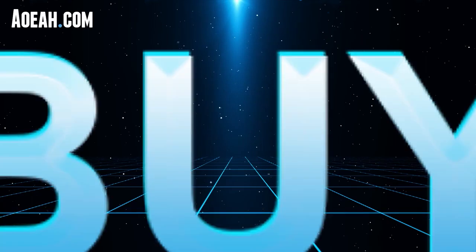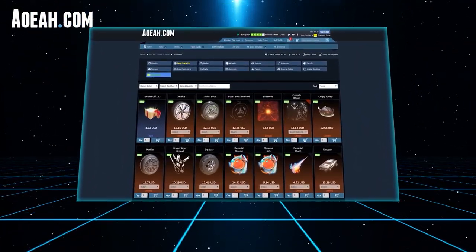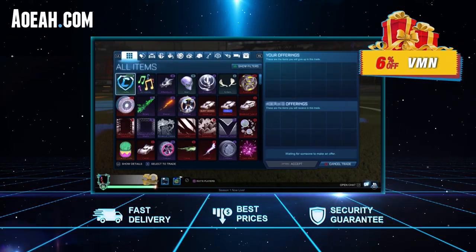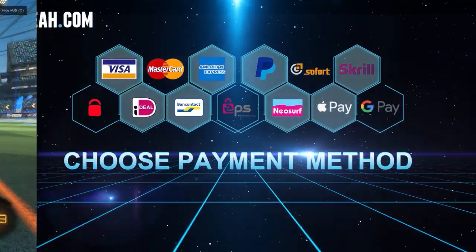Before that, sponsor time. AoEa allows you to buy and sell Rocket League items at great prices. Whichever platform you're on, you can find that last item to finish off your preset. Use code VMA at checkout for a discount. I'll leave the link to AoEa down in the description, so be sure to check that out.